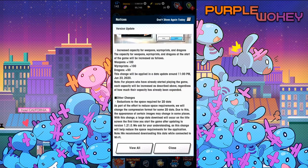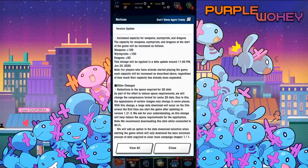Increased capacity for weapons, Wyrmprints, and dragons. Thank the lord — I was running out of space. 100 weapon, 100 Wyrmprint, and 50 dragon. Good. Note: for players who have already started playing the game, each capacity will be increased as described above, regardless of how their capacity has already been expanded. Nice.